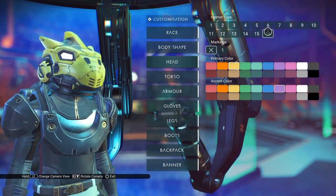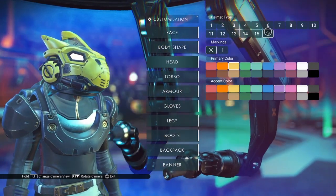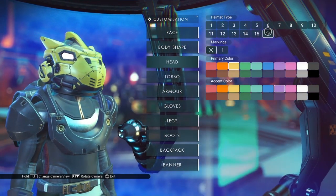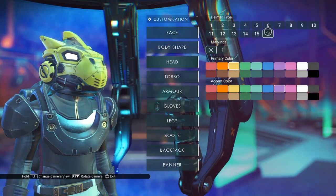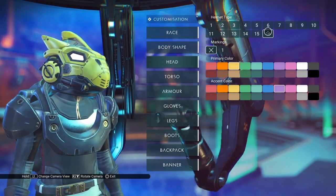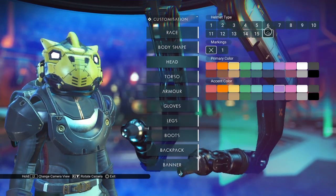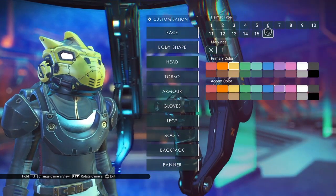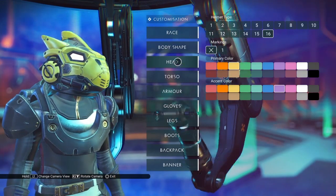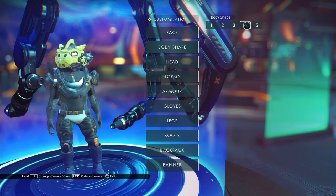Last we have the Battle Spawn helmet. A lot of people complain that you can't use this while you actually have the body set to Gek. That makes a little bit of sense with the lore, because the Gek themselves disavow all of the Gek spawn — the evil genocidal stuff that the ancient Gek did. The Battle Spawn helmet is all about that genocide, so it makes sense that the Gek wouldn't want to use this helmet. If you want to approximate it, there is a body shape that makes it a little bit more Gek-like — it's body shape four, which is a little bit shorter.